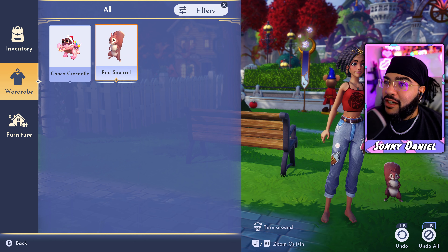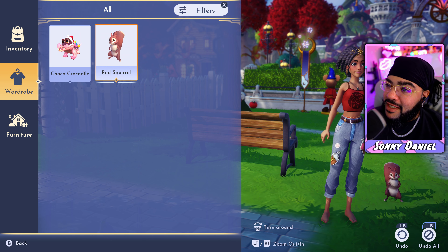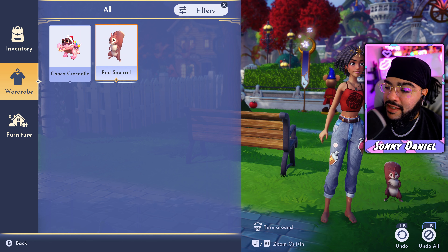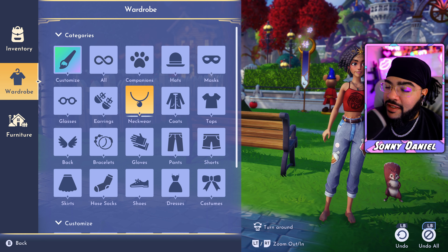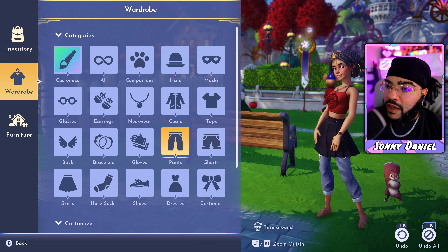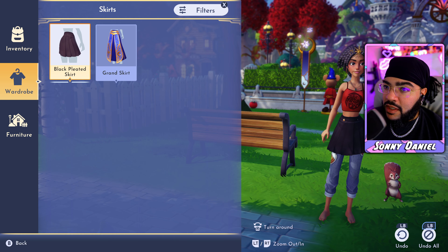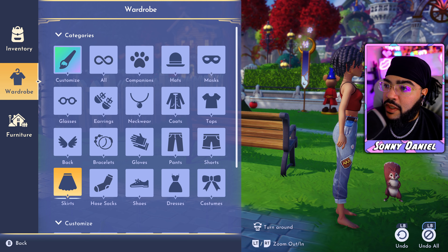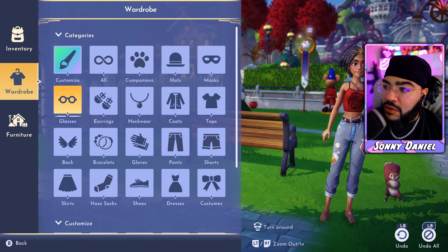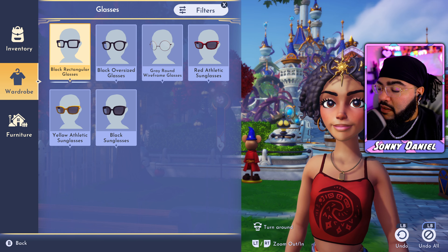Oh — companions! This is the first time I've seen this. W Disney, major W — we can switch companions on the fly! So instead of that alligator ice cream thing, we can have a little squirrel. The skirt looks good too, but let's rock with the jeans. It almost looks like she's got body jewelry around her waist.